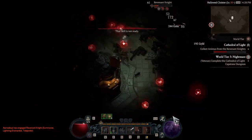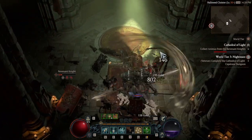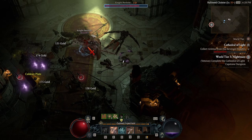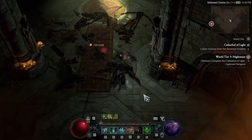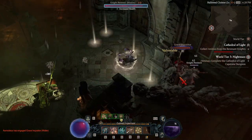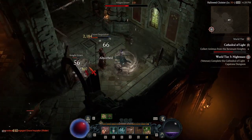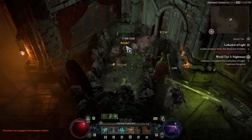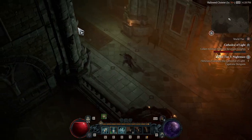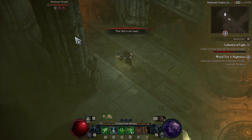Tip number two: gear up. To gear up efficiently before the capstone dungeon, do all the dungeons that give you codexes you want for your character. After the campaign — I finished at level 45 — I went around the world, looked through the codexes and aspects I wanted, marked those dungeons, and did them one at a time. That gives you renown, gear from dungeons, and the aspects you need to upgrade your gear. Even a simple defensive aspect that gives you a barrier makes a big difference for boss fights.